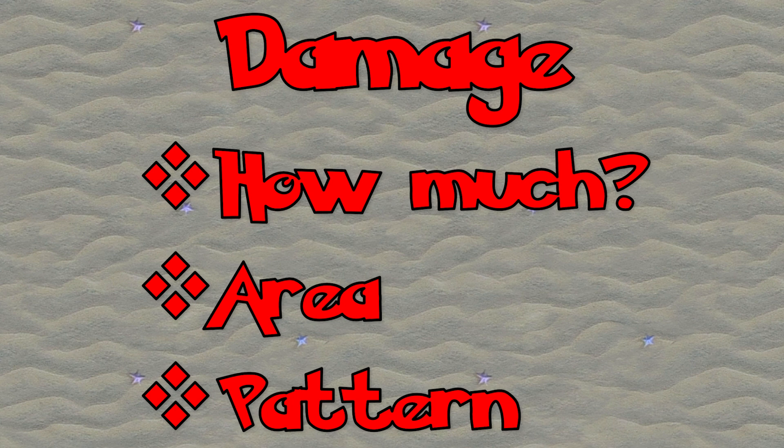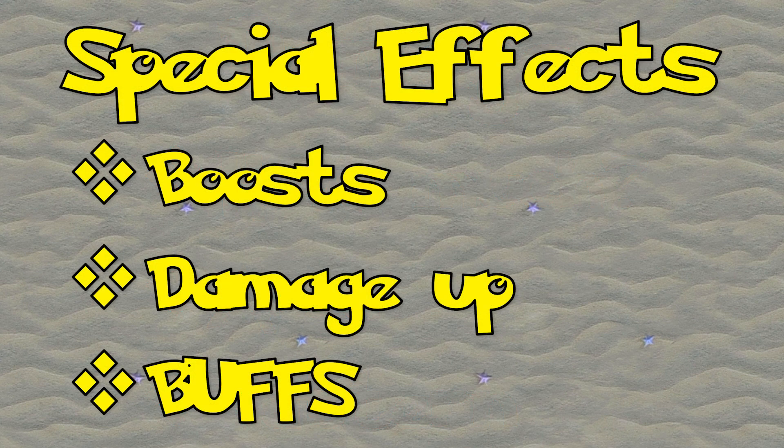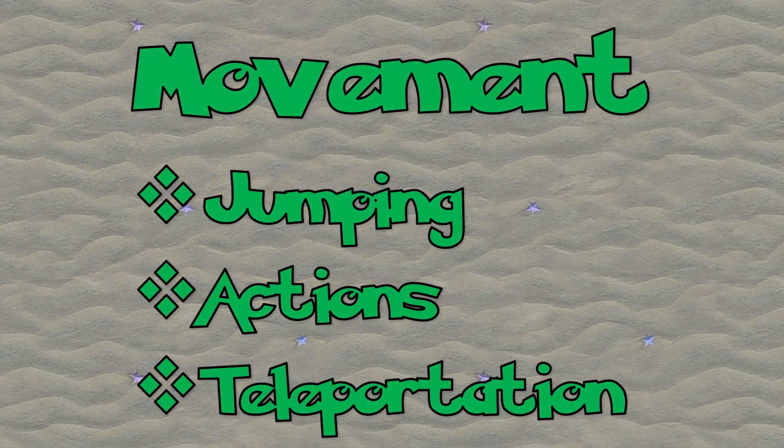Also, how wide, how long, and how much is our radius for the damage going to be, and in what pattern — are you going to do it straight line or circle? You have to think about these things when giving damage as well. For special effects, you can give a speed boost, a jump boost, or damage increase — basically these are the buffs you can add with certain moves. Lastly, we're going to be using movement: jumping, sliding, kicking, celebrating, any of the actions that come with the characters, as well as teleportation. When you put some of these together, you can really create something special.